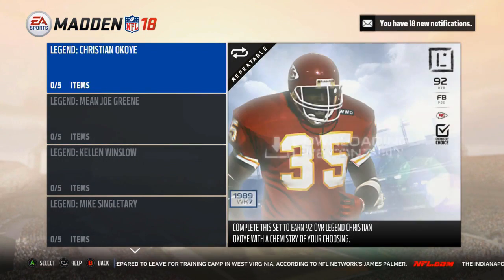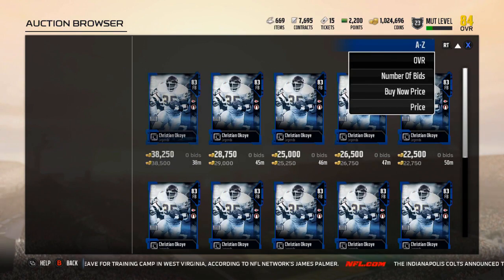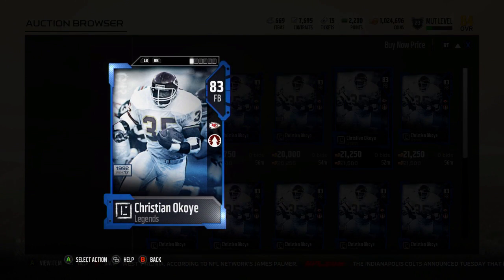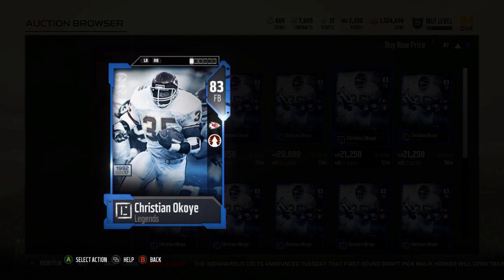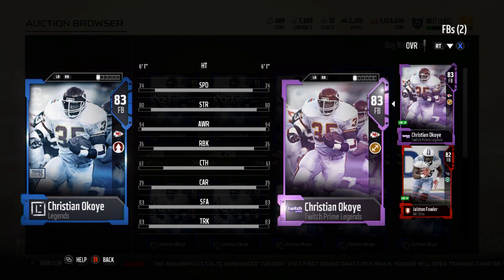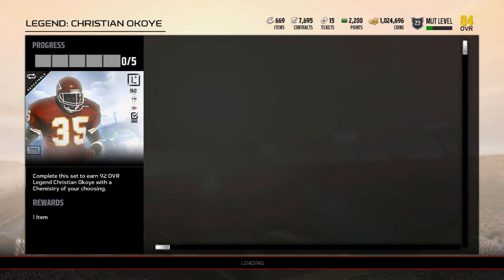We got the Twitch Prime legend, which is Christian Okoye. The 83 is essentially worthless if you have Twitch Prime, but he is going for 19k about right now. He's actually the chemistry that I need — that actually makes him really interesting to me because he's the chemistry that I want. 74 speed, 80 strength, 94 awareness, 76 run block, 61 catching, 79 carry, 83 stiff arm, 83 trucking. Compare him to Jalston Fowler — same carrying, but pretty much better in everything except catching. He can't really be a receiving fullback, but that's all right — I don't use my fullbacks to catch much.